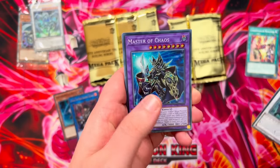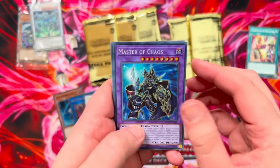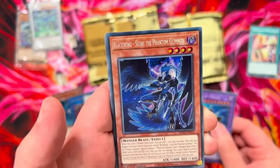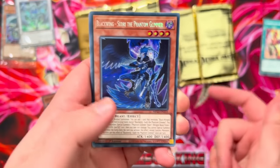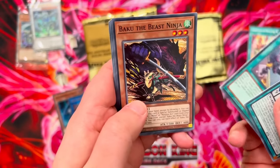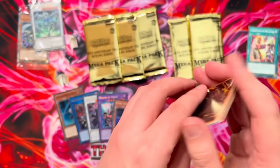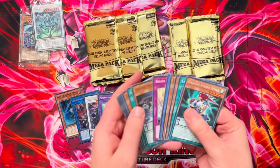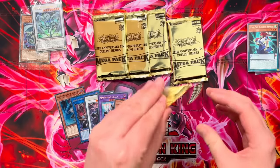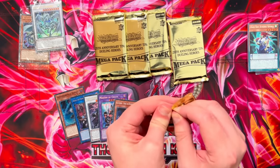Secret Rare is Master of Chaos, and there are two Secret Rares in these packs — Black Wing, Sudri the Phantom Glimmer. First pack — not terrible, not the worst thing ever. Dark Charmer is probably the most expensive card, unless Master of Chaos is actually worth something.